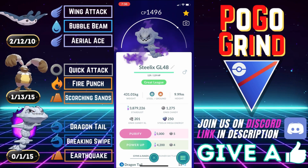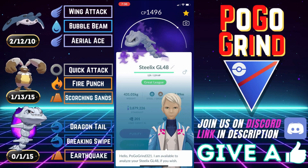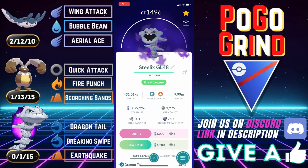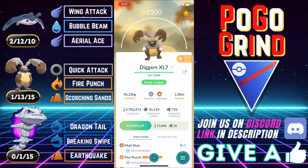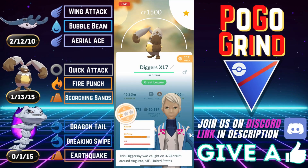Welcome everyone. In this video, we are in the Great League showcasing another very powerful team featuring Steelix — easily the most destructive force in the open Great League right now. I wanted to try it out as a closer on an ABB-style team along with Diggersby, completing the double ground ABB backline.